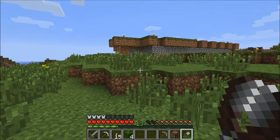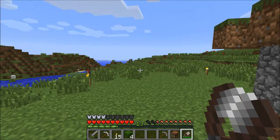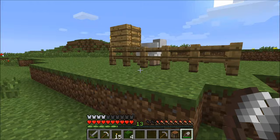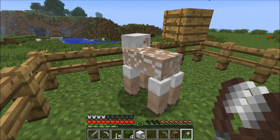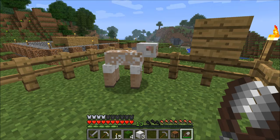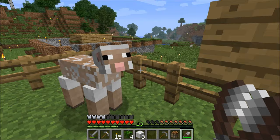The other thing you can do with shears — their main purpose — is use them on sheep, just like in real life. I'm going to right-click the sheep. Look at that — he dropped three wool. That's even better than when I was just smacking them with swords. Now eventually he will eat some grass — this is why I want this built around grass — and the wool will come back. You keep coming back and getting more wool. If you get more sheep, put them all in here, feed them wheat to make even more sheep, and you can have all sorts of wool.